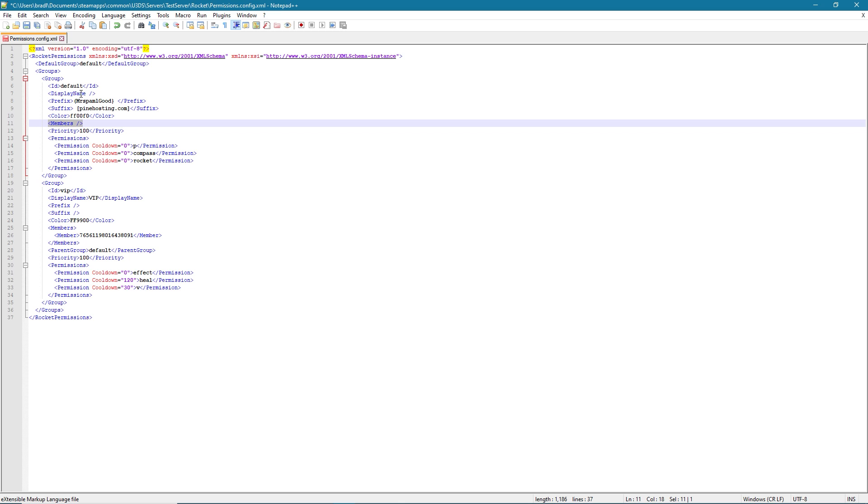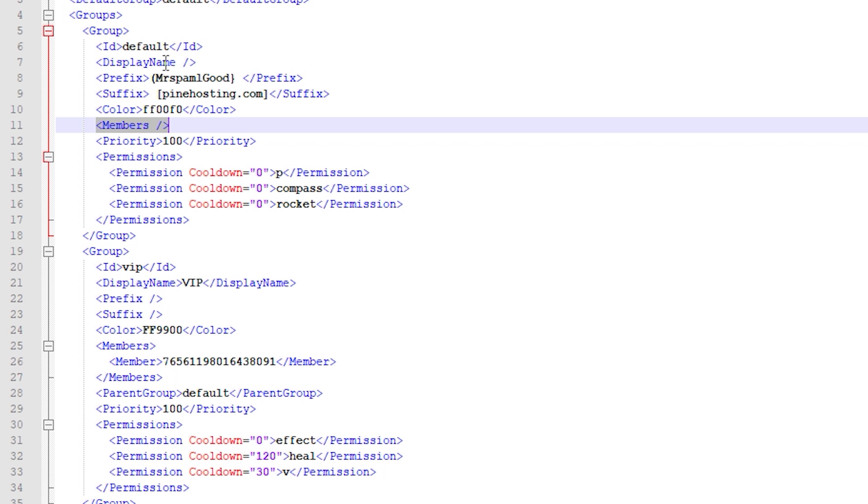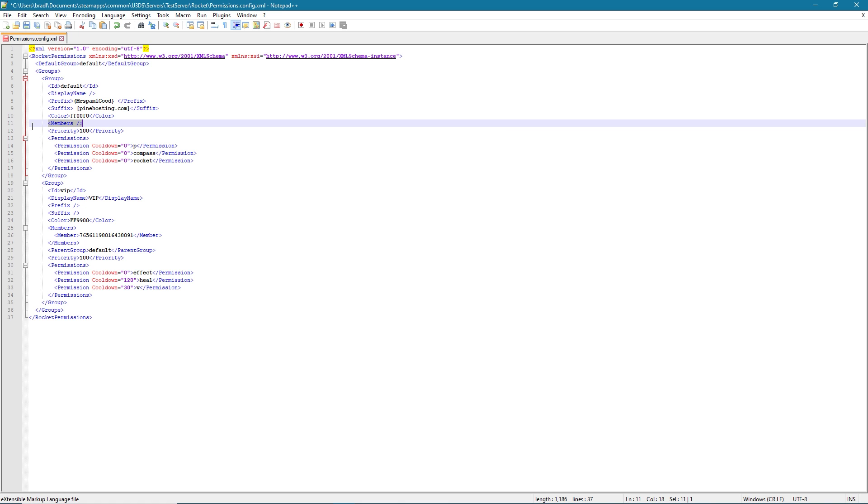Next up we have priority. Priority works kind of opposite to how you'd think — the lower the number, the higher the priority. Priority doesn't affect much, but it does affect things like their prefix and suffix. So if I'm in two groups — say VIP and MVP — you'd want MVP to have the lower priority number, because then the player would take the prefix, suffix, and color of MVP and not VIP. The lower the number, the higher the rank. So owner, admin, and moderator could be priority one, two, and three, and default is like priority one hundred.